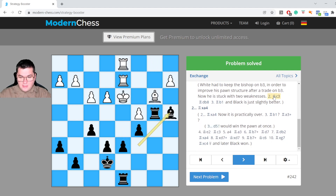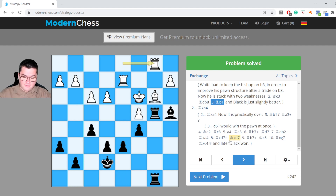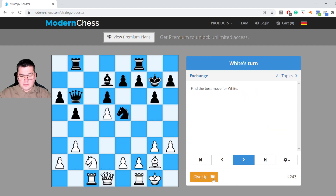Probably White should have played king c3 — this is a game by Alekhine, who is playing with Black. White should have played king c3 just to protect the b3 bishop, and I think that position is decent enough for White. Black is again better, but the position is defendable. Let's take a look at another very instructive position.